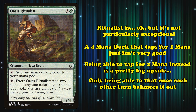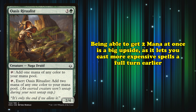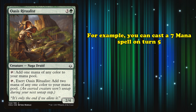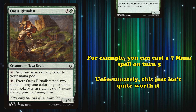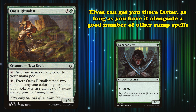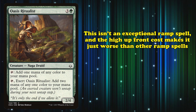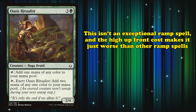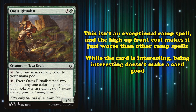However, you can only tap for 2 mana every other turn, which is a hefty downside. Still, the ability to get an extra mana on a turn is powerful — it can let you cast a 7-mana spell on turn 5, which is nothing to scoff at. But this really isn't all that worth it. Cheaper dorks like Llanowar Elves can get you there much faster, as early as turn 3 in a best-case scenario, with turn 4 being far more reasonable. This isn't a particularly exceptional ramp spell, and there's not much reason to play it over cheaper, more efficient ramp in most formats.